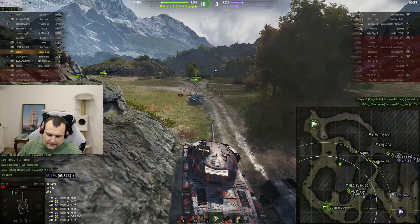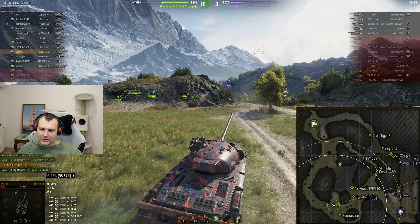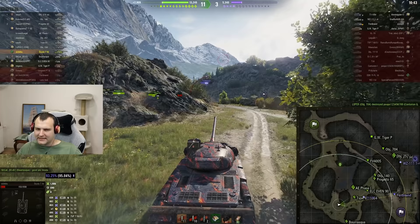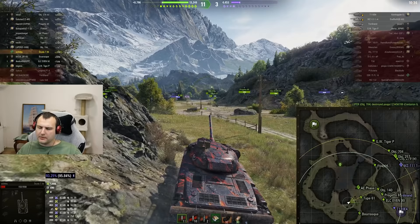Now look, keep this in mind. We are playing against the tier 10s and we are pretty damn aggressive without spamming gold. With gold, I would penetrate this Waza 55 like there is no tomorrow. You see, this is the thing. It is very, very important to say, fellas — this is what this tank is capable of.